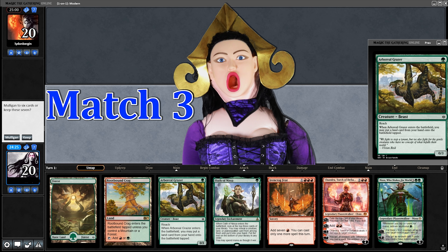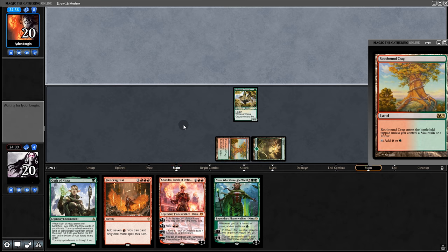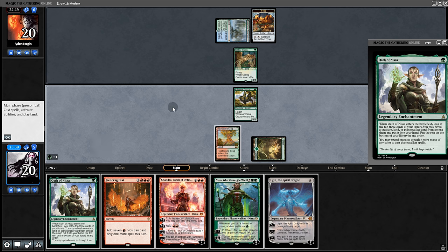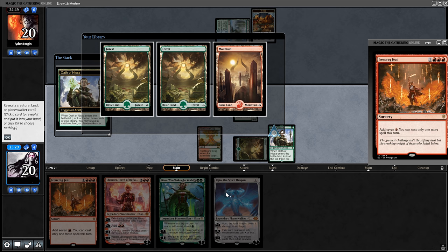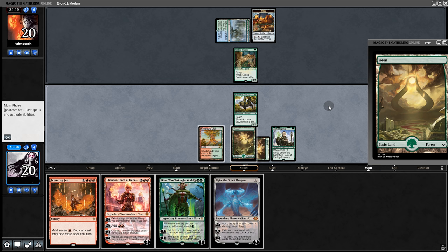On to the next match. Opening hand — turn one Grazer, although we are short on lands. We'll keep with Grazer and Ironcrag. Opponent plays Gilded Goose. We pull Ugin. We've gotta go Oath of Nissa, but this is kind of tough — we want to lean towards Nissa or Chandra into Ironcrag-Ugin. I think we gotta go Nissa, even though I might regret that.